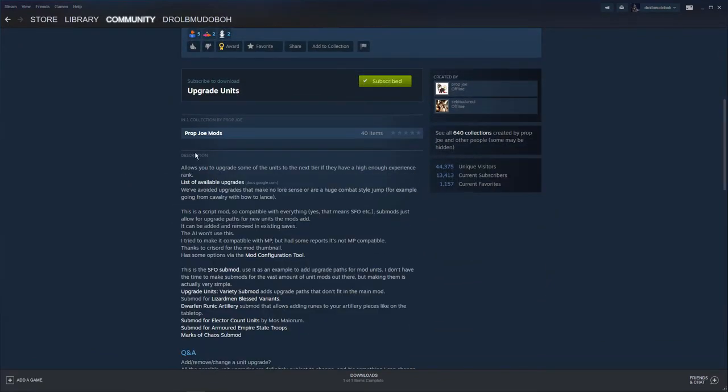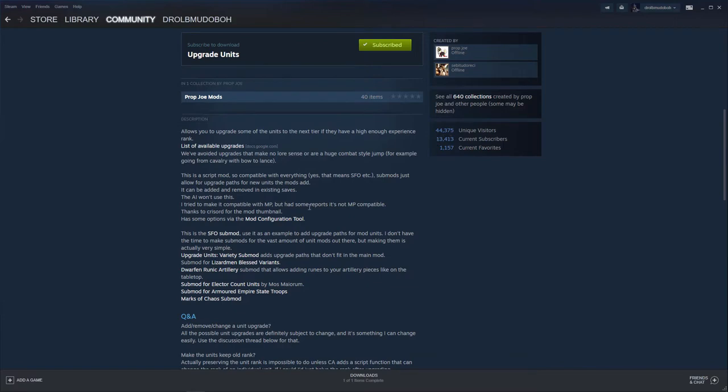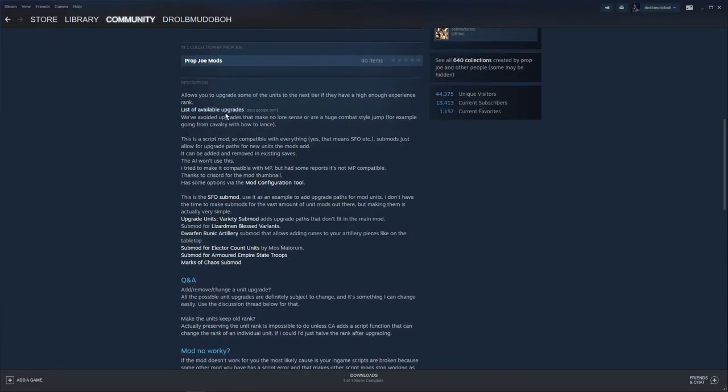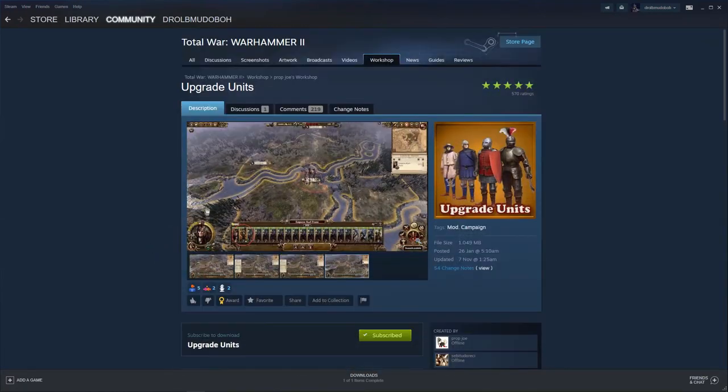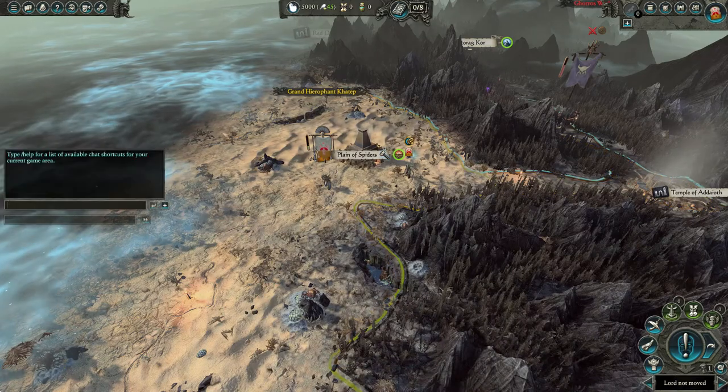This mod is from Prop Joe — quite a nice mod. You can go in and see every unit available. It has options in the Mod Configuration Tool, which makes it easy. If you click the link, it sends you to the configuration tool. If you have SFO, you can click on that option to see how to upgrade units in SFO. There's a variety of units that don't actually fit, so he's made a script that checks the unit, applies an upgrade if one exists, and puts a cost on it.